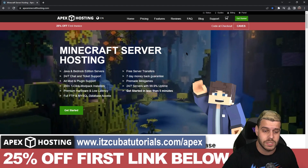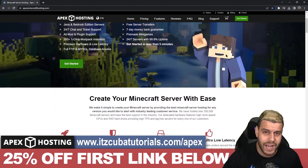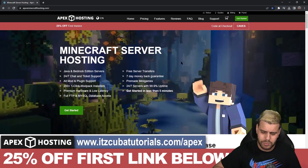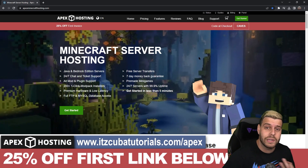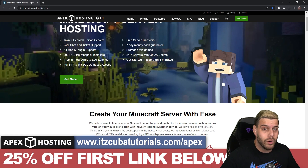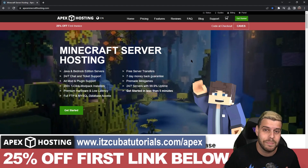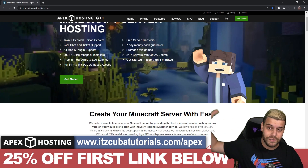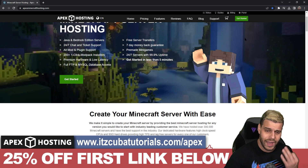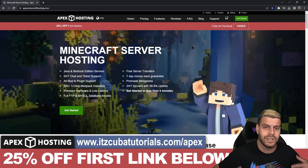Before we continue, I want to mention today's sponsor, Apex Hosting. We are making a Purpur server, but if you want your friends to join, you'll need to share your IP address, which is risky. Apex Hosting creates a server for you — Java or Bedrock, Purpur, Paper, modded or vanilla, whatever you want. You can even access the server console from your phone to op players, kick someone, or change settings. Use the first link in the description to get 25% off your first server.